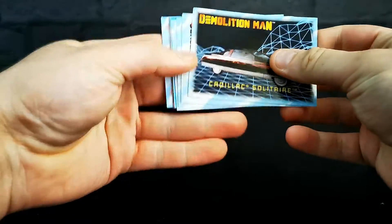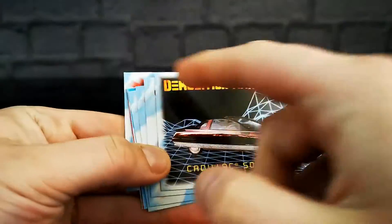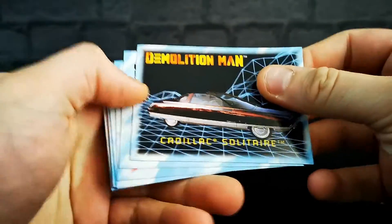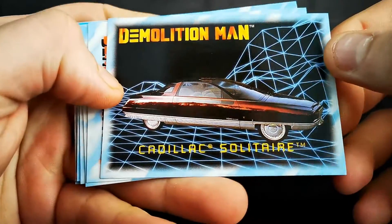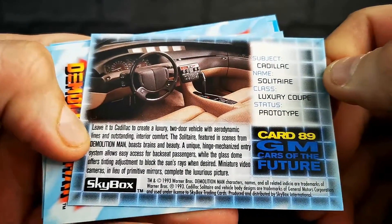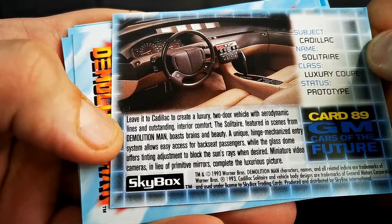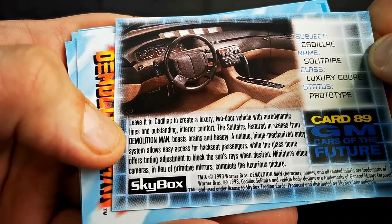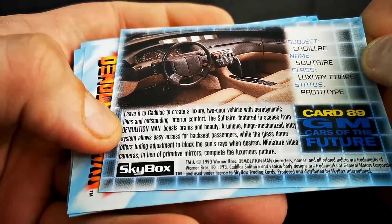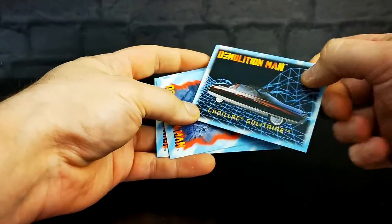Already, these are much, much nicer than the last lot of cards we had, because they're all bordered. Cadillac Solitaire — this is presumably one of the cars used in the film. Subject: Cadillac. Name: Solitaire. Class: Luxury Coupe. Leave it to Cadillacs to create a luxury two-door vehicle with aerodynamic lines and outstanding interior comfort. We don't really have Cadillacs in the UK, even now. So, bye.